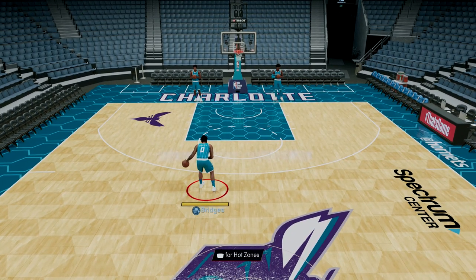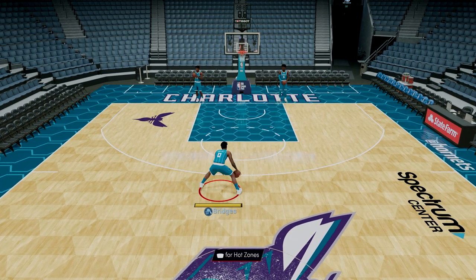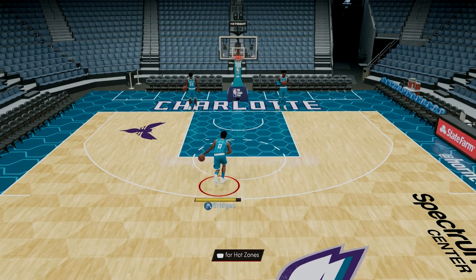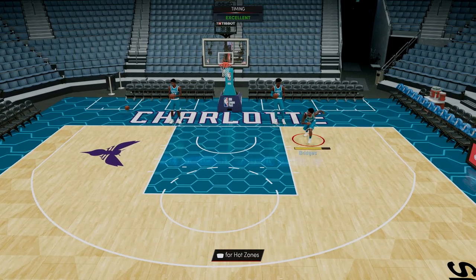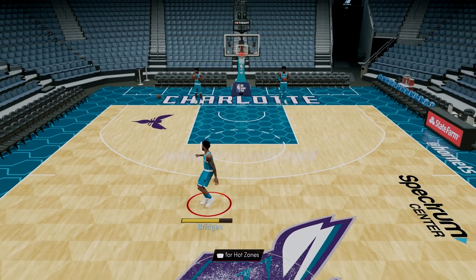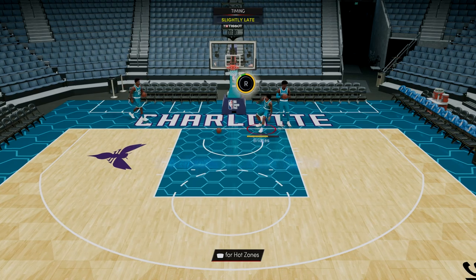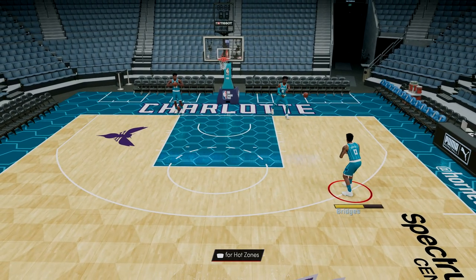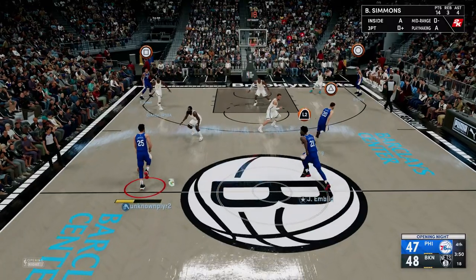One of the goals for 2K22, after the contact dunk fest that was next-gen 2K21, was to add a bit more skill to dunking on people this year — and that's where aggressive skill dunking came from. To do it, it replaces the flashy dunk controls where you would hold the right trigger and pull the right stick down while driving, and instead of trying to go between your legs or doing a 360, this is now tied to how well you can perform contact dunks over people.